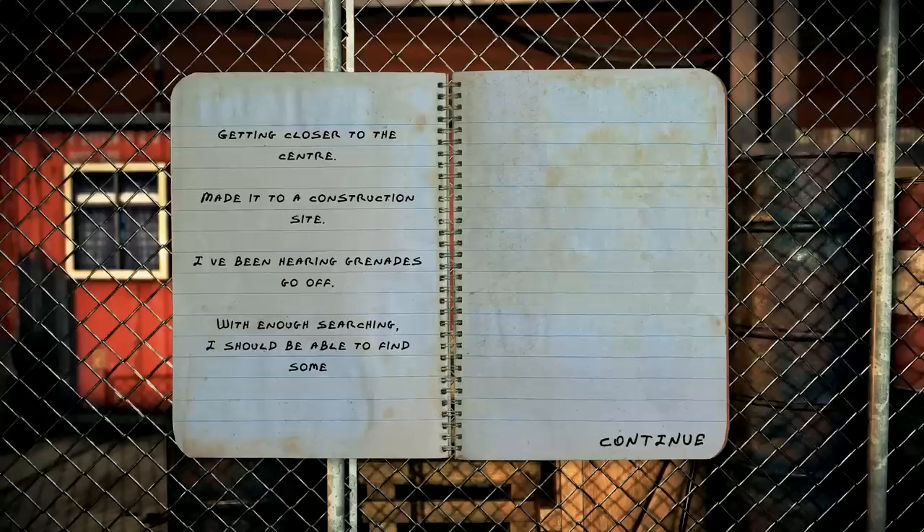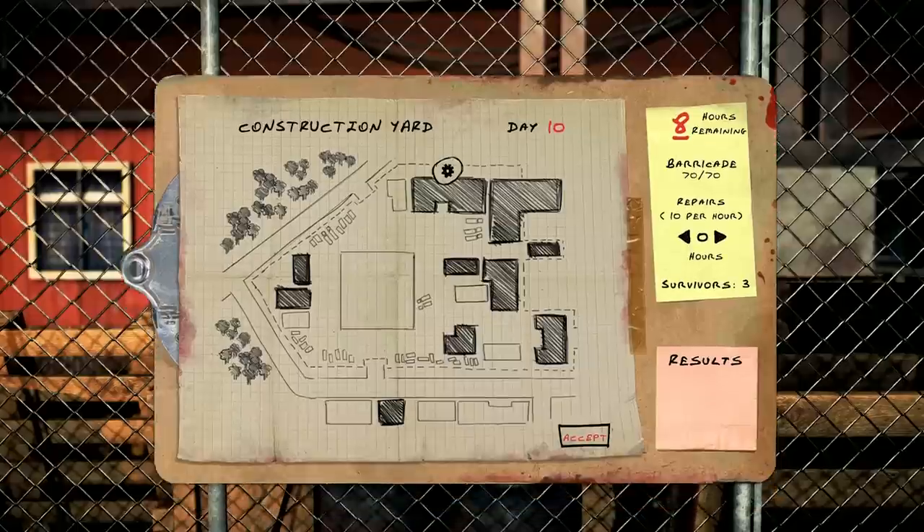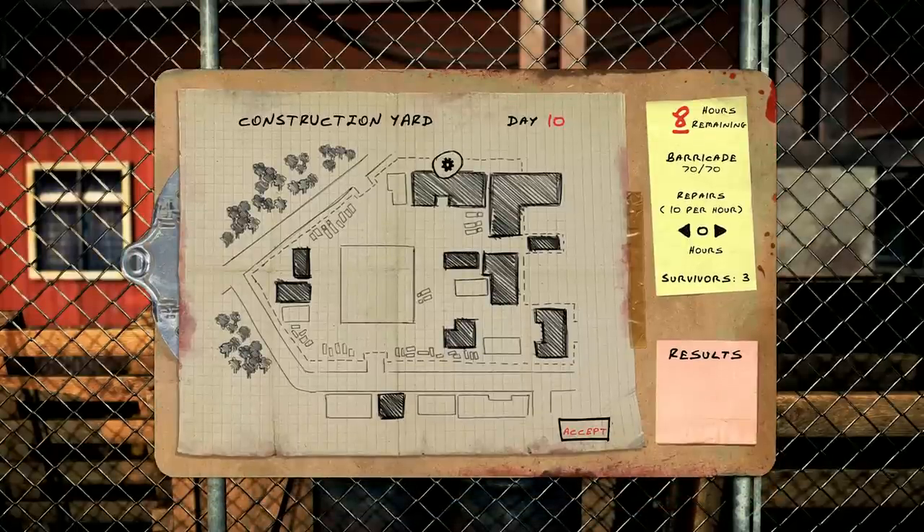I've been hearing grenades go off, and with enough searching I should be able to find some. In the options and control settings there was a key for grenades, and I've never seen them this far. So more than likely we should probably find some heavy-duty bangers, which might indicate a change with the zombies as well. Eight hours. Workshop sounds like a really good place for grenades. We got a warehouse, sheds, garage, and an office. Not sure if an office is a good place for grenades. We'll do workshop and warehouse — let's go with the big ones first.